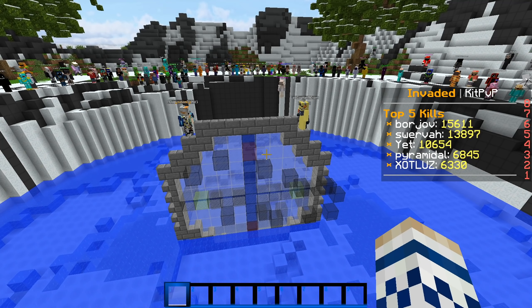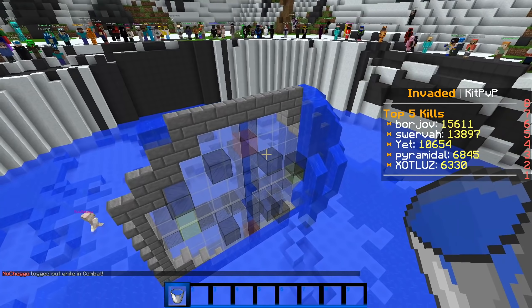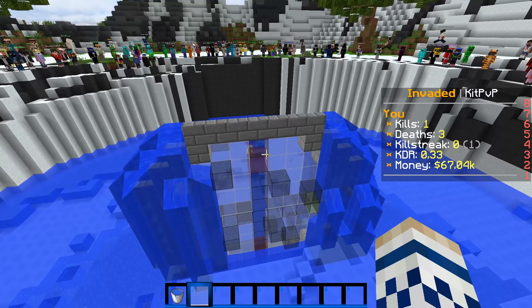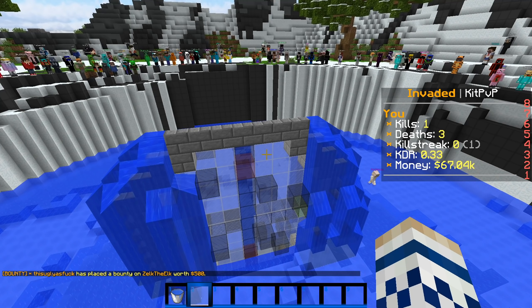I feel like I should troll them or something. Like taking water and just putting it right there, right on the spawn. Because I feel like that's better. That's more trolling. Nobody's going to like that — that's the trolling I like. Oh, it's so fun.